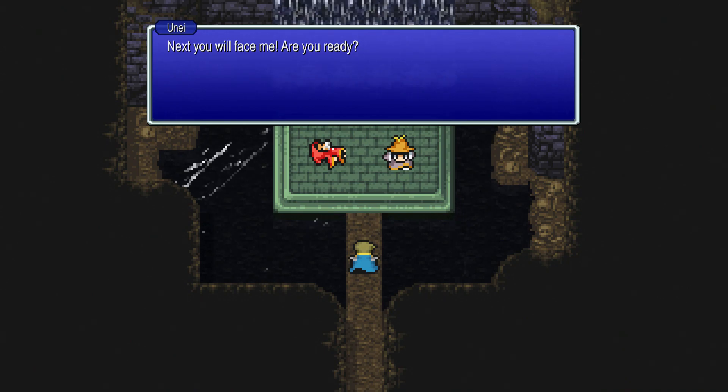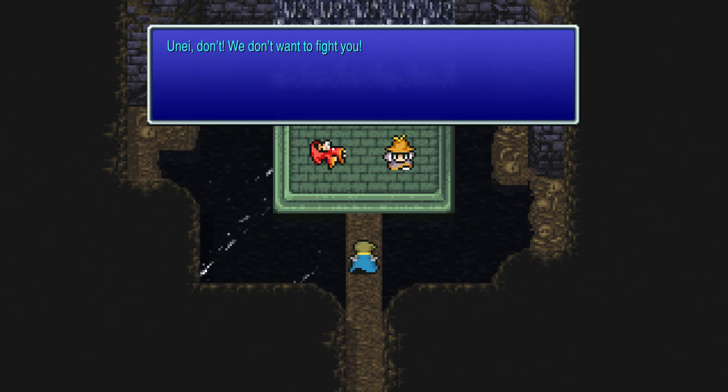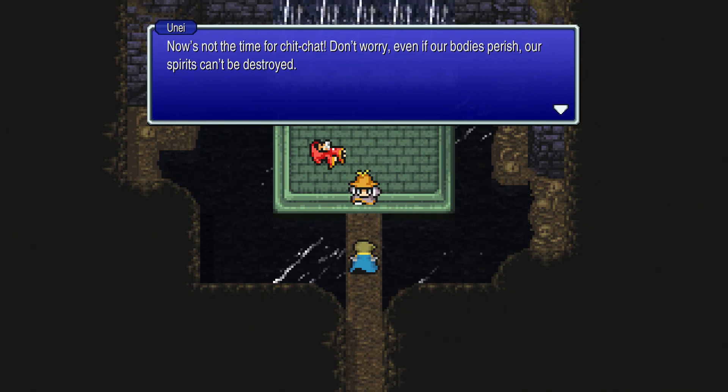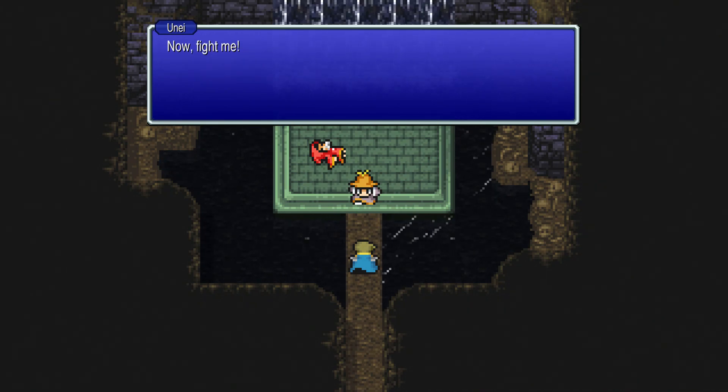After Doga falls, Une says: 'Next, you will face me. Are you ready?' The warriors plead with Une not to fight. Une replies: 'Now's not the time for chit-chat. Don't worry — even if our bodies perish, our spirits can't be destroyed. Now, fight me!'